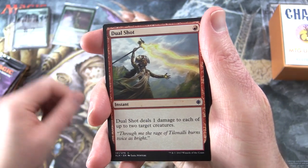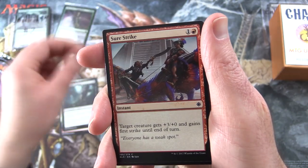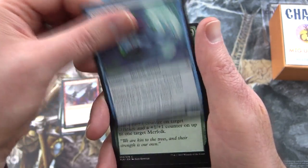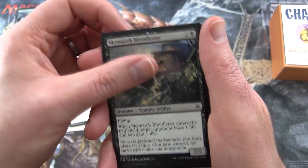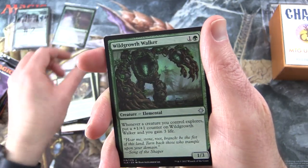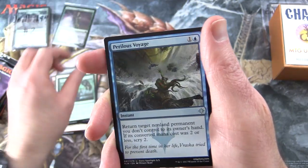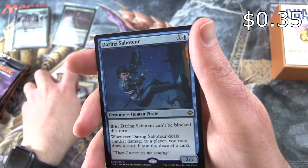We start off with Jewel Shot, Slosh of Talons, Mark of the Vampire, Surestrike, Storm Sculptor, River Heralds Boon, Demystify, Skymarch Bloodletter, Demolish, Paladin of the Bloodstand, Wild Growth Walker — first of the uncommons — Perilous Voyage, Raging Swordtooth, and rare is Daring Saboteur.